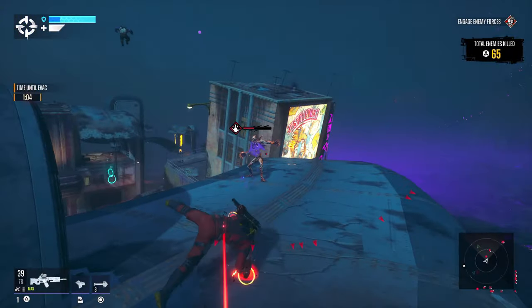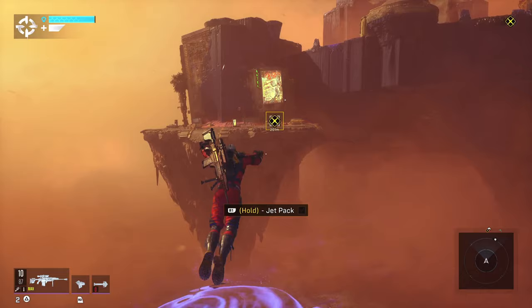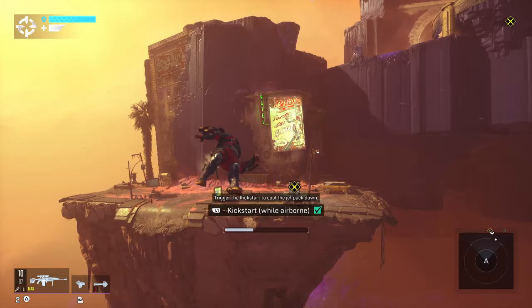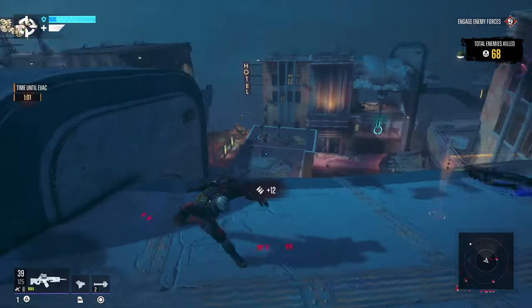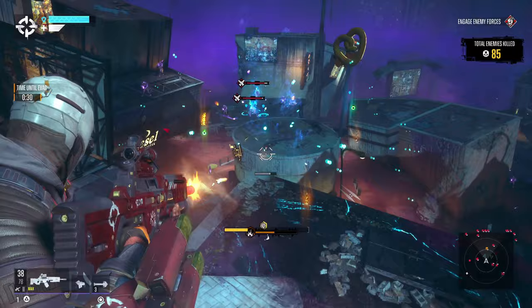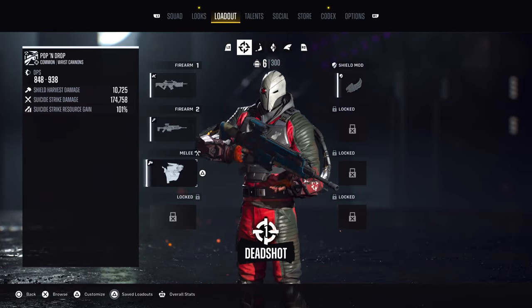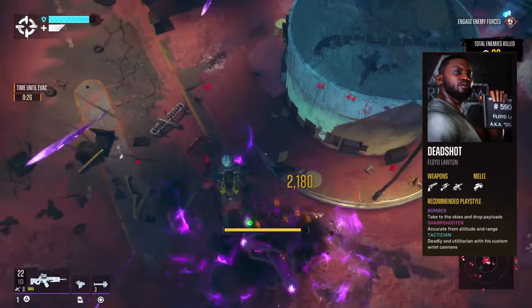With Deadshot, the jetpack is a limited resource — you can only fly for a certain period of time before you have to touch the ground or wall climb. For melee weapons, he's got wrist-mounted cannons — not a direct melee weapon — so you're mostly playing Deadshot as a ranged character. In terms of weapons, he has access to pistols, sniper rifles, and assault rifles.